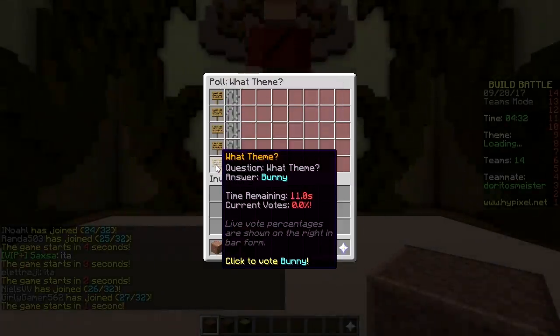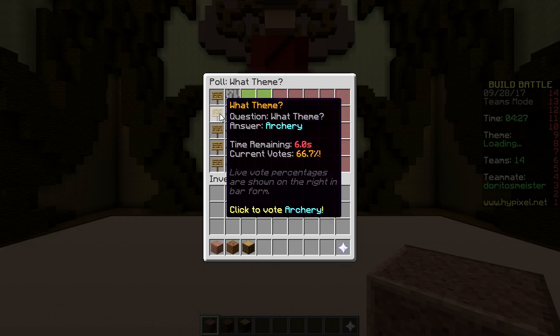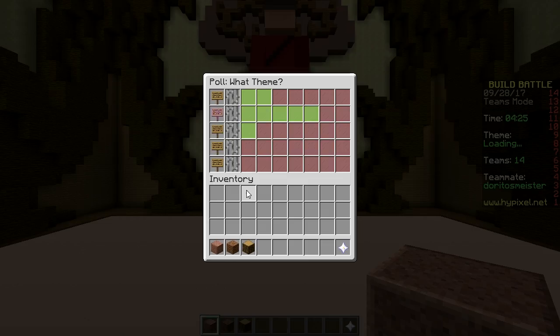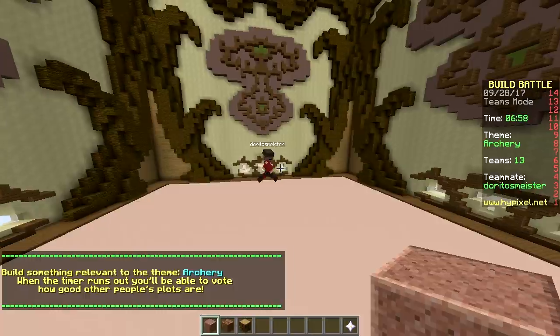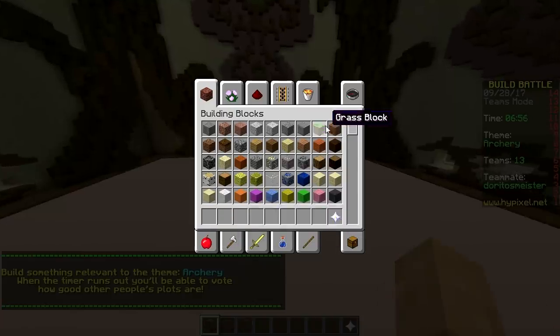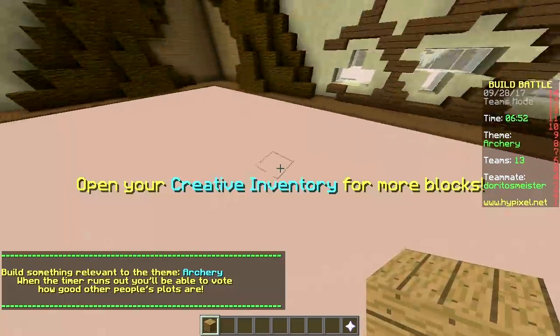Options are: doll, archery, werewolf, viking, bunny. Let's do archery. Archery - that's gonna be difficult. Really? The target is symmetrical. Alright, so we can build a target and the guy shooting. Yeah, let's do that. Okay, I'm gonna build a target real fast. Here we go - upside down.